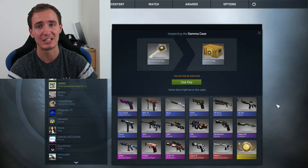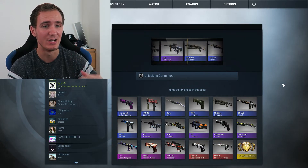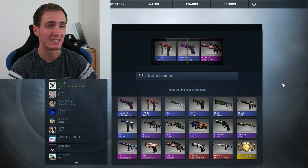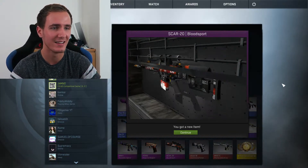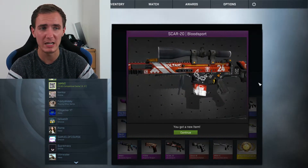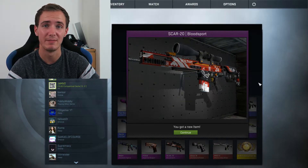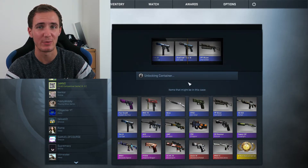I did get the Mecha Industries last time, so the only thing I can get better out of a Gamma case is a knife, which I don't think we're going to get, but who knows — that would be absolutely insane. We started off with a pink! This skin actually looks pretty cool. I don't really use the SCAR in competitive, but nonetheless the skin looks all right.